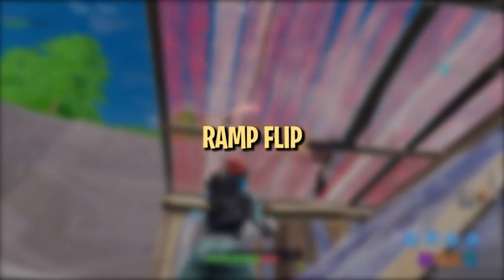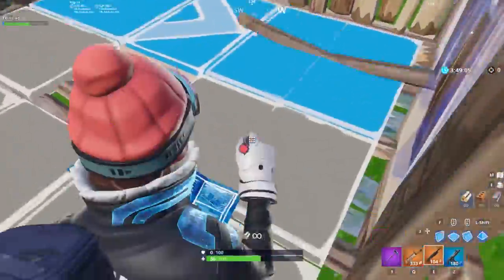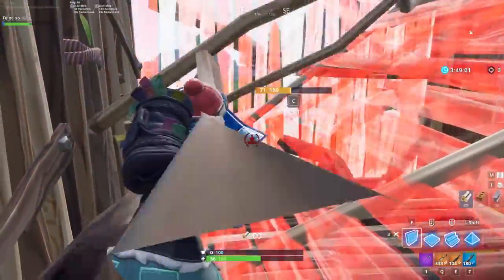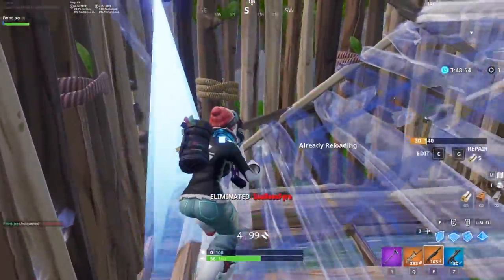Our first edit of this video is a ramp flip, one of the fastest and most versatile edits you'll find yourself using frequently. A really common situation where you would use this is when you're standing on a ramp and there's someone underneath it that you want to shoot. Flipping your ramp on your enemies in these scenarios tends to be a mix-up from cutting the ramp in half, which may help you catch them off guard.